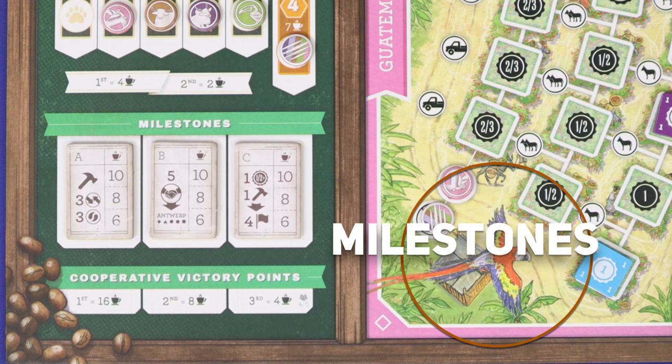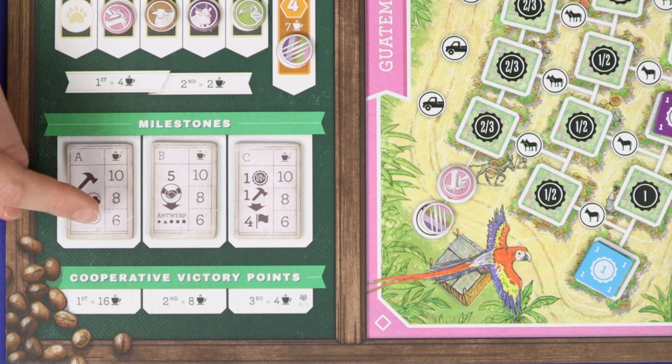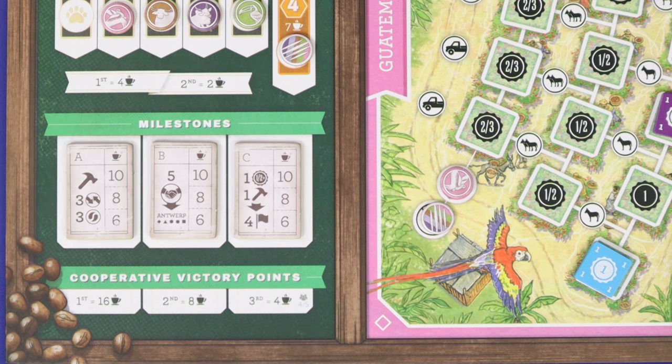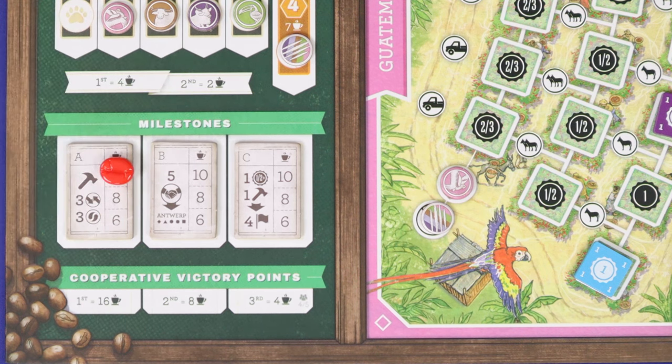Through the game, you'll be racing against the other players to complete one or more of the three milestones, which are worth 10, 8, or 6 points for the first, second, or third player to achieve them. It does not take an action to claim a milestone — simply place one of your player markers as soon as you meet its prerequisite.